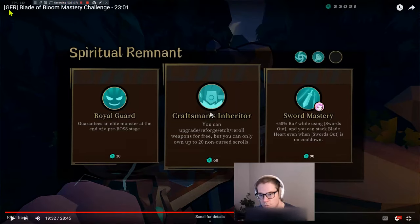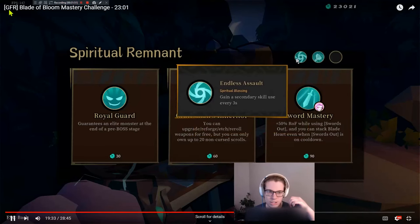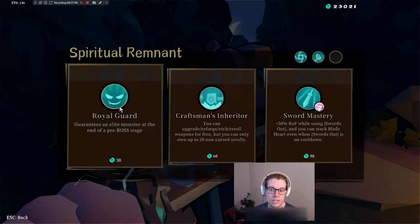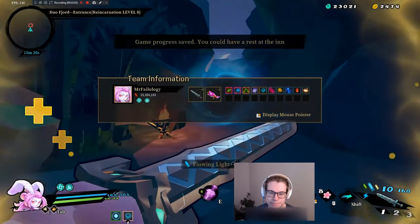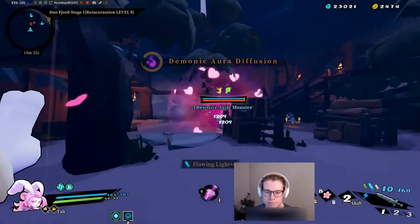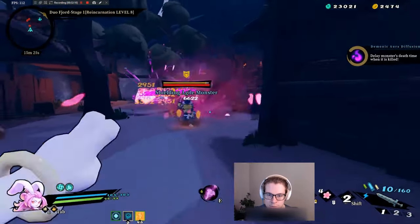You could consider getting Royal Guard here, but it actually might increase the difficulty. Craftsman's Inheritor is an option — you are allowed to use your weapon on the act three boss, so those two are options. We don't see Mr. Failology take anything here — I guess he doesn't need it. I think he's just trying to make sure that when he gets to the end, he's in the best possible position.